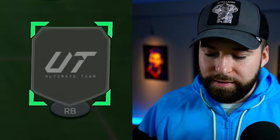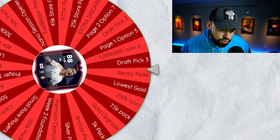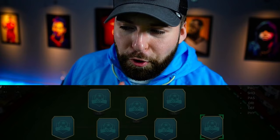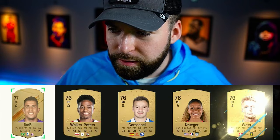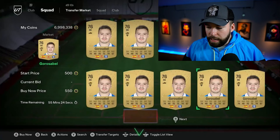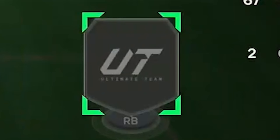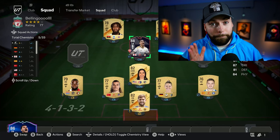Might as well go opposite and grab a right back. We got a draft pick — at least they'll be in position. The third option in the pick must be taken no matter what. Our amazing 550-coin, 74-pace right back is going in there. But at least Soyuncu, Bellingham, and Goro are on chemistry now.